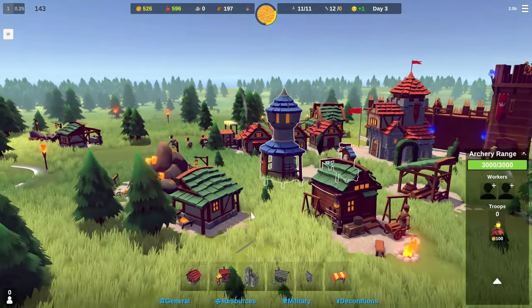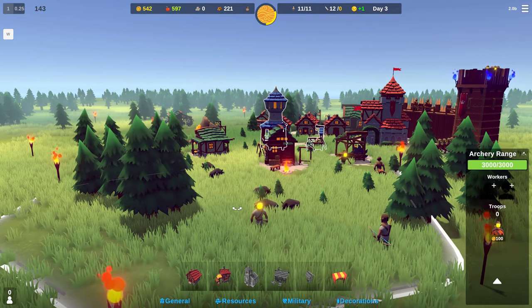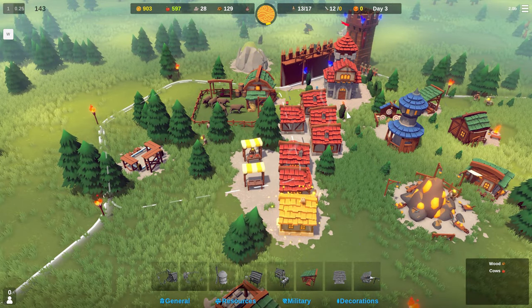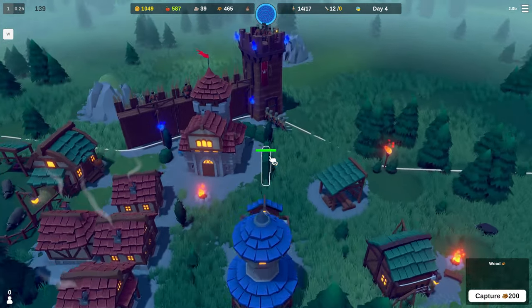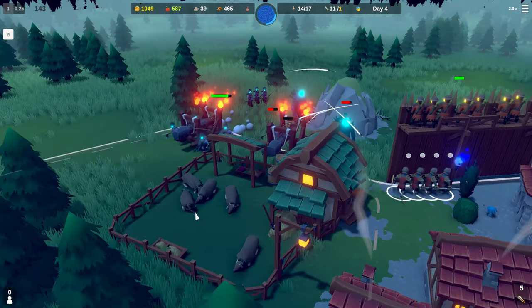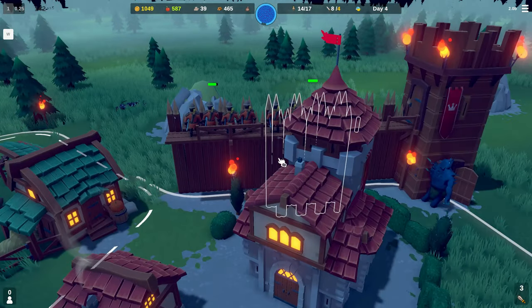To keep expanding our kingdom and construct more fortifications, we need to increase wood production even further. We will construct another sawmill, assign two citizens to work it, and build more houses to raise the limit of solar citizens. It doesn't take long for the forces of darkness to grow in strength — this next attack comes with rams and ogres. Target ogres with archers while your swordsmen attack the rams to prevent them from breaking through your fortifications.